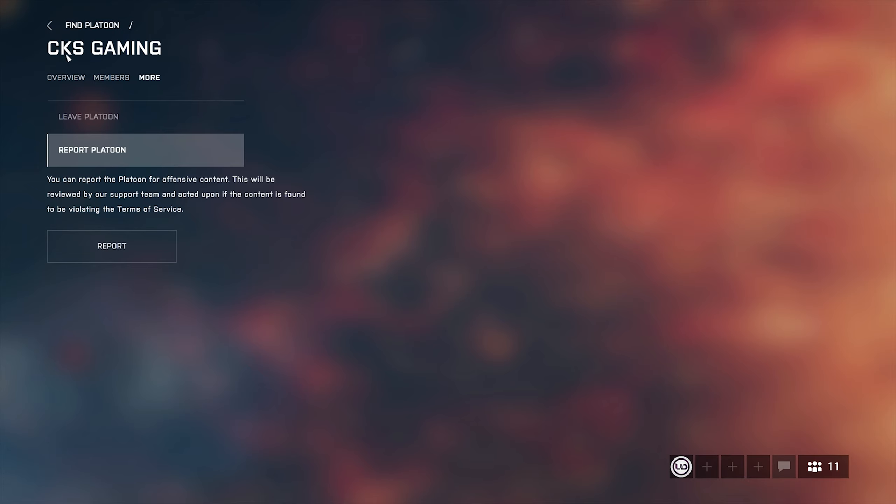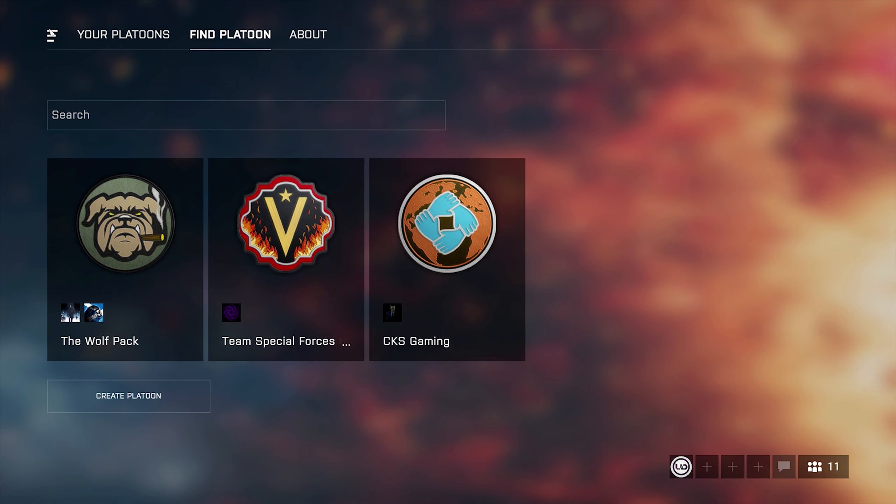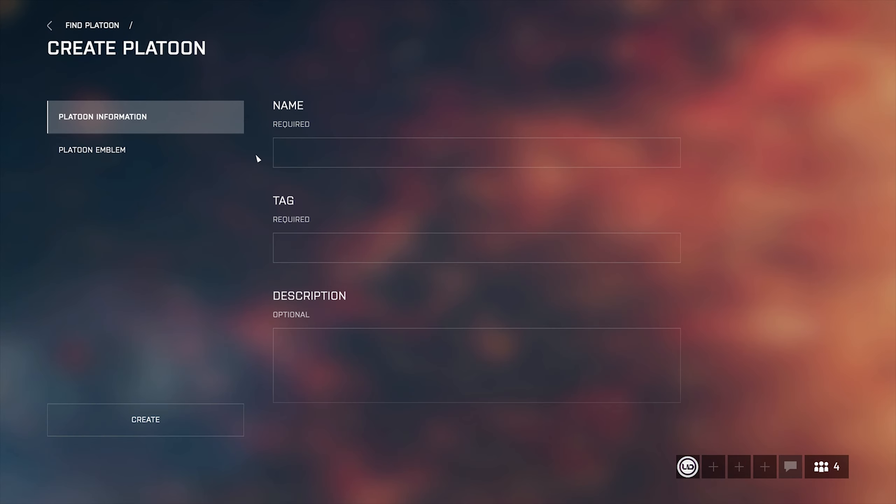You can report a platoon even if you are not a member of it. You can also create your own platoon here. Fill in the platoon information so that people can read it before they apply. Type your platoon name here — the platoon name should be between 3 to 24 characters. Your platoon tag should be between 2 to 4 characters.